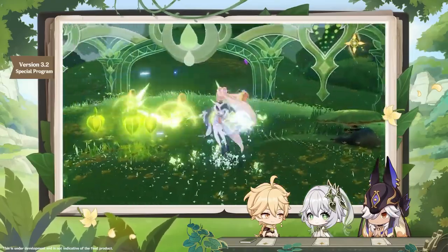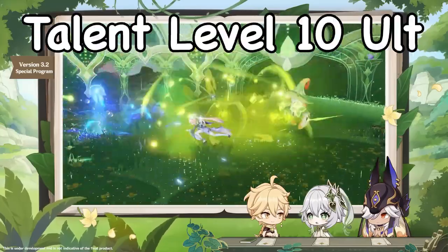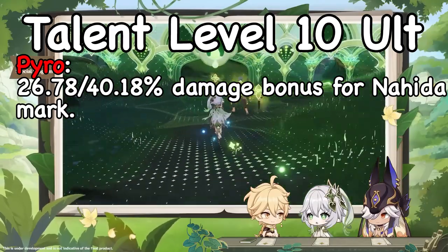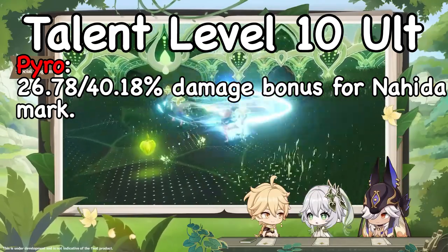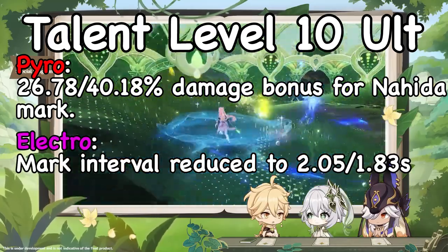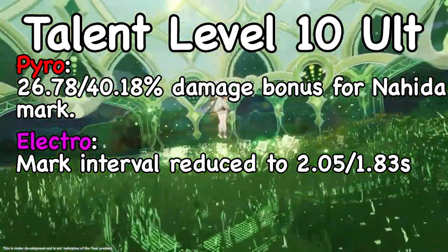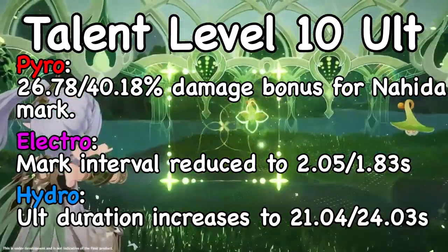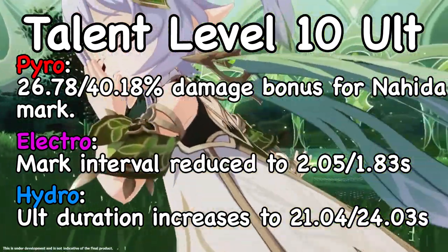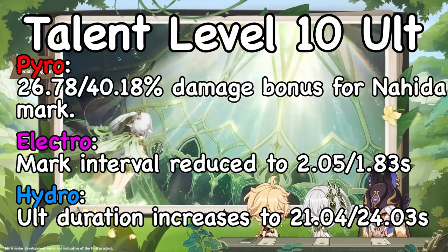Having up to 2 characters of the same element also gives additional buffs. At talent level 10, Nahida gets a 26.78% damage bonus to her mark for 1 Pyro character and 40.18% for 2 Pyro characters. The mark interval is reduced to 2.05 seconds for 1 Electro character and 1.83 seconds for 2 Electro characters. The burst duration is increased to 21.02 seconds for 1 Hydro character and 24.03 seconds for 2 Hydro characters.